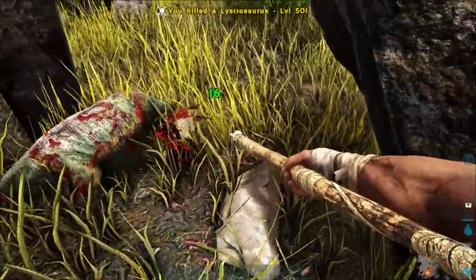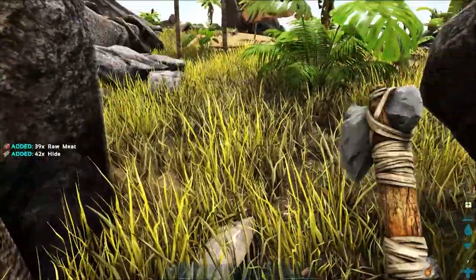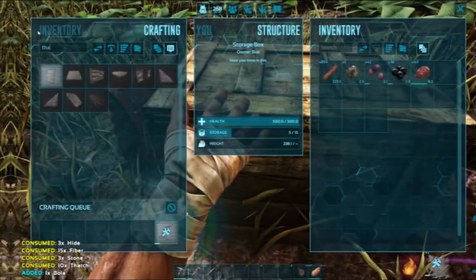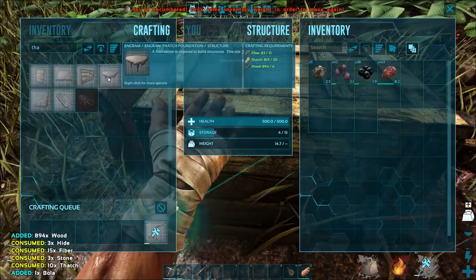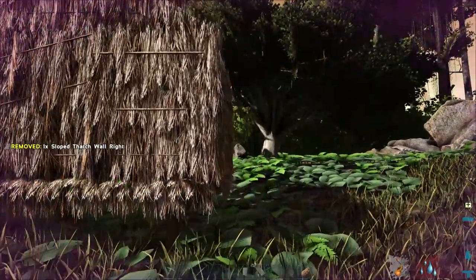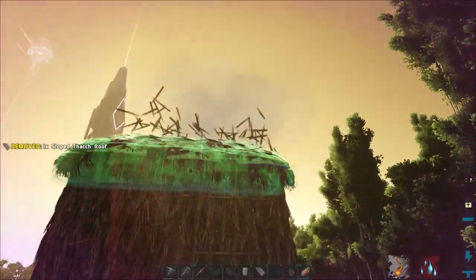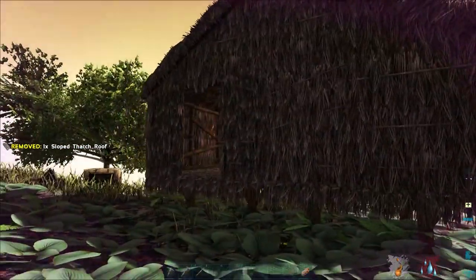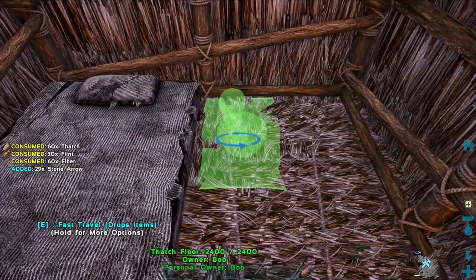The first bottleneck that a new player is going to run into is hide. Gathering hide is going to be quite easy up the top here, and always remember that the hatchet will gather you more hide than the pickaxe. After establishing a basic campsite, it's advisable to get yourself a little thatch hut down. The thatch doesn't do much good — it won't protect you from many dinosaurs and players — but at least you'll have a place to spawn back in. Placing down a bed and a mortar and pestle means you've got a place to spawn back if you die.